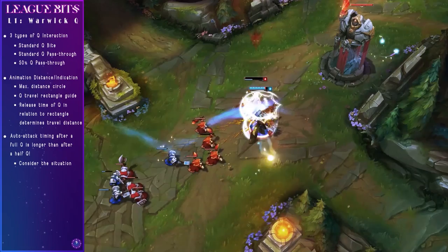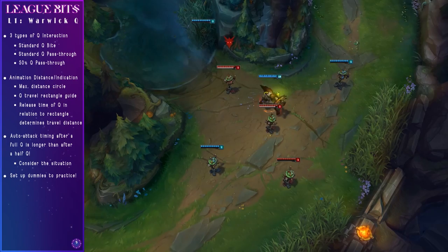The key to these Q timings really is practice. With auto cooldown refresh active in the practice tool, you can set up three enemy dummies and attempt to complete a relay of six Qs in a row without missing one.